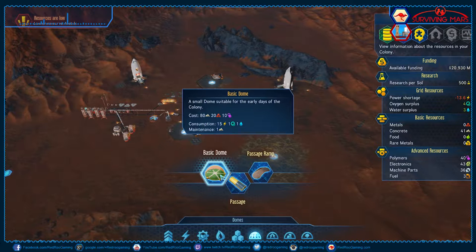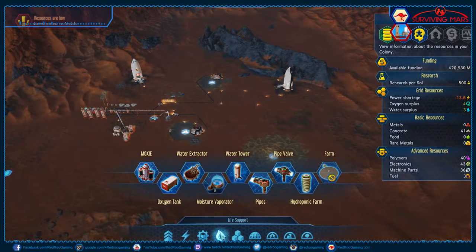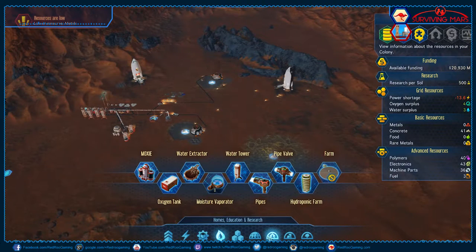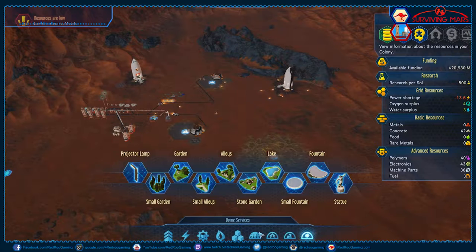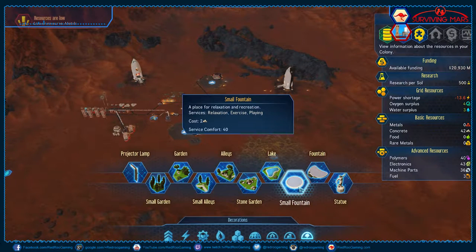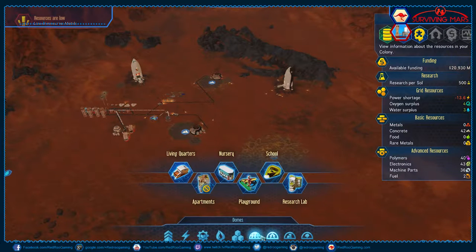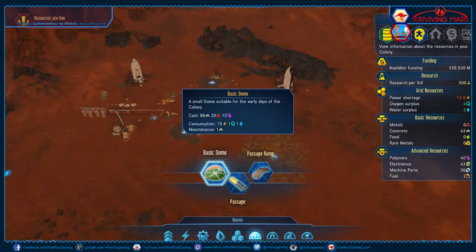Anywho — a dome. There's another dome. A farm — not actually a dome, it goes inside of a dome. These bits you can put inside of them. We want to build a dome. We need 80 concrete, which we don't seem to have; 20 metal, which we definitely don't have; and 10 polymers, which we do actually have.